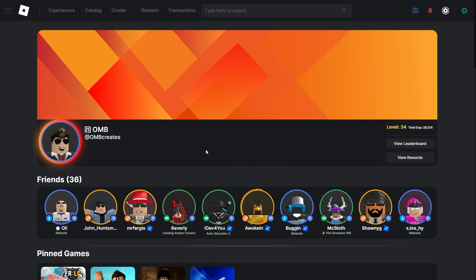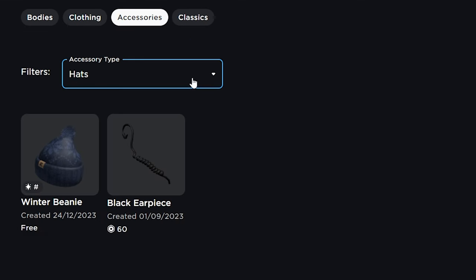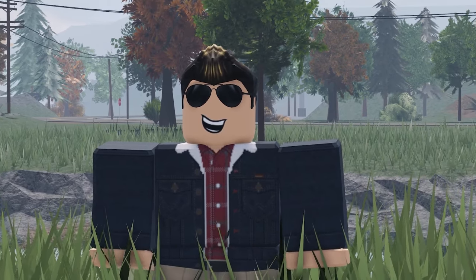Once this update rolls out later today, head into the Create tab, select Creations, and then Avatar Items. From here, you can manage your different accessories. I'll link a full tutorial in the description.